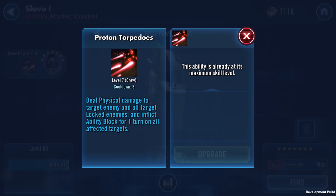It will inflict ability block for one turn on all affected targets — so he's going to hit them with damage and ability block anybody that is the target or anybody that has the target lock debuff. Whichever ship applies target lock the most efficiently and fastest is someone you're going to have to have on your team, because half of these abilities require target lock to be in play to get the additional bonuses.